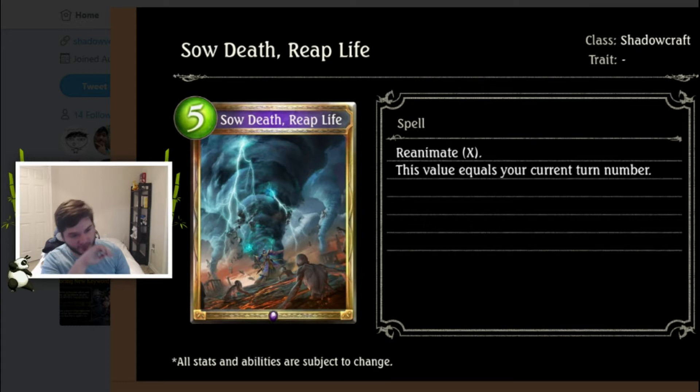Without Mordecai and cards like that, you want to reanimate a bomb for the stats, or something for the effect. I guess this card has flexibility — you can play it on five and get a five-drop, or hold it and get better value later on. That makes it better than if it were just 'summon a 10-drop' or something fixed.